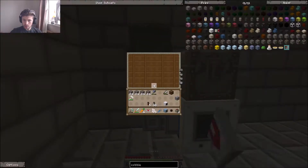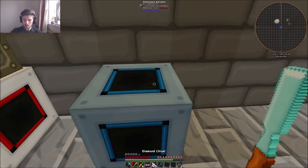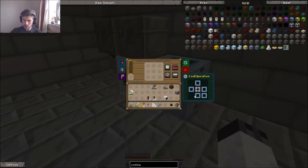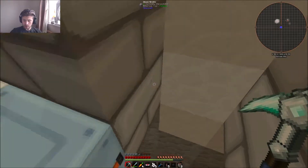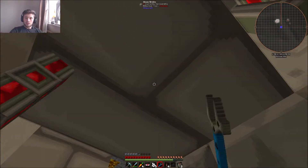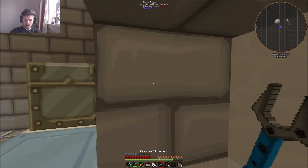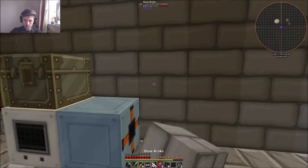Servo. Cobblestone. Not like that — I want you facing like that. Input is on the back, output is on the front. I want you to right click — oh, that actually needs power. Didn't know that. Thank god we have a jetpack, because I did make that mistake earlier. This jetpack is awful. Right, so that's now got power.